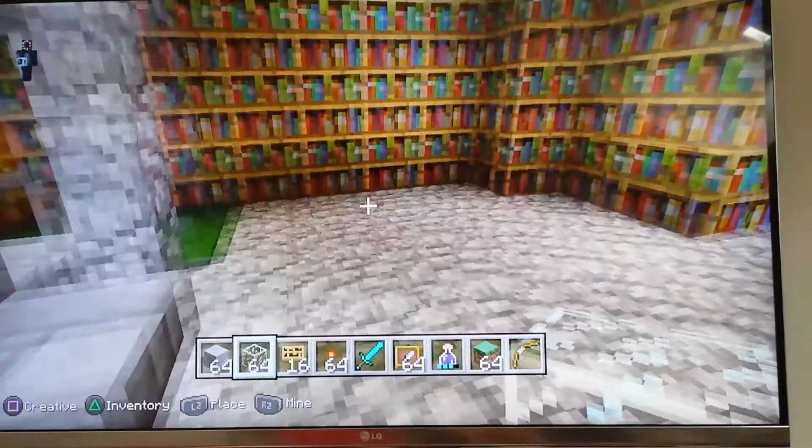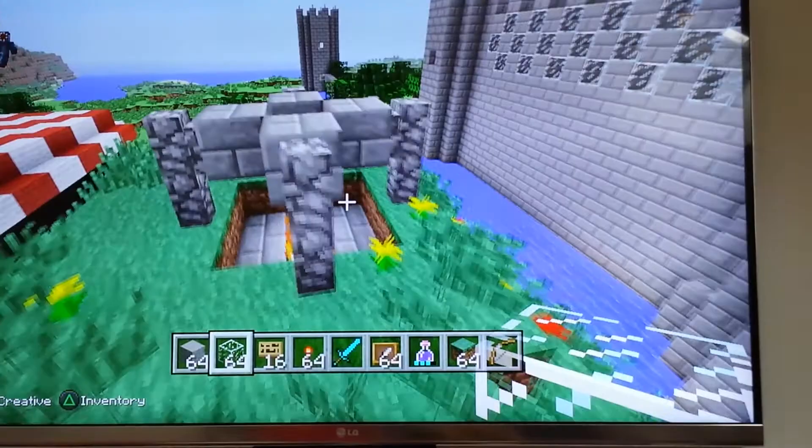Now I'm going to fly over it. Here's the roof. It's like a kind of chimney. The roof is like dirt.